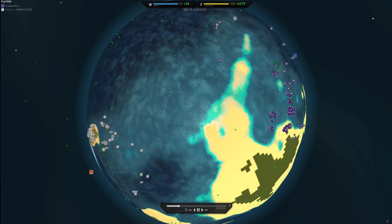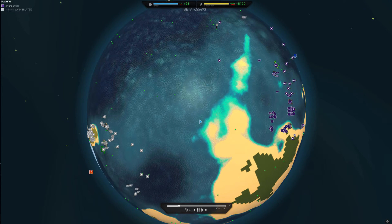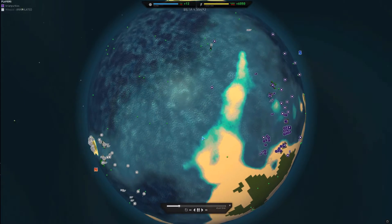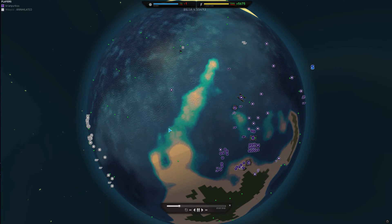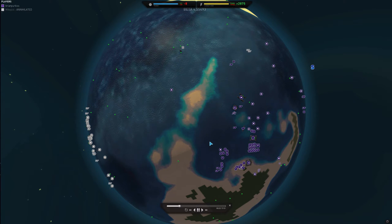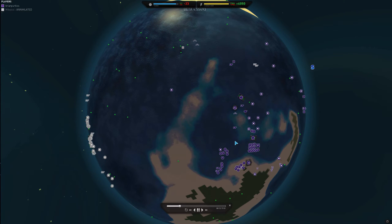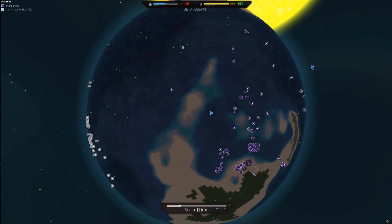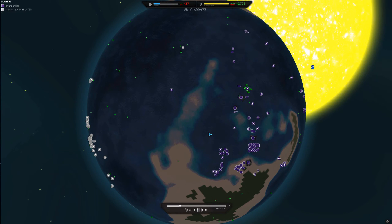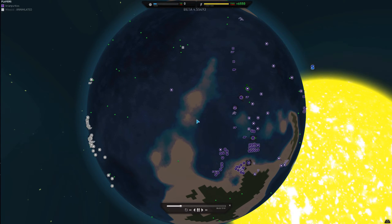Hello and welcome to another PA Matches After Action Report. Had a nice primarily naval match with Mickey LOL. Starting off naval is pretty different than going with primarily land. The fabricators and factories cost different for naval than they do for land based. So opening builds are different and not completely sure how to balance all of that out. So I go through several economy struggles here in this match, but it's an all around good one.